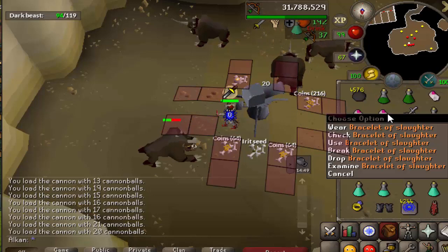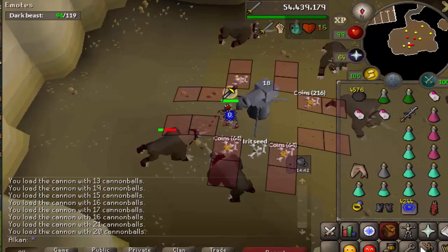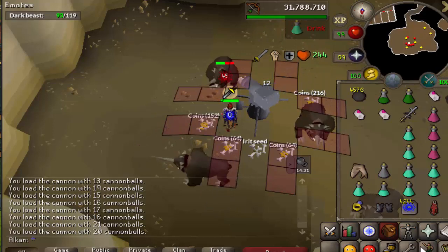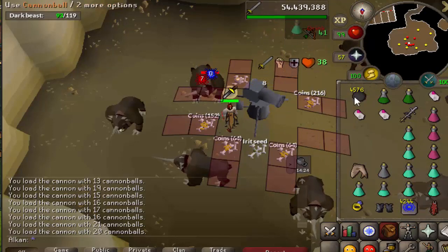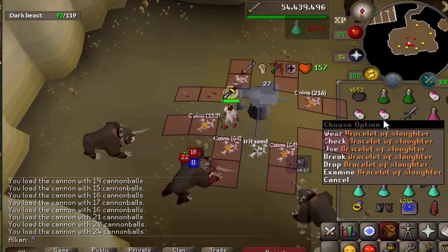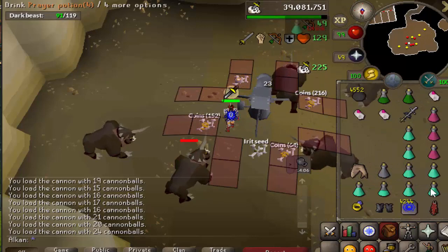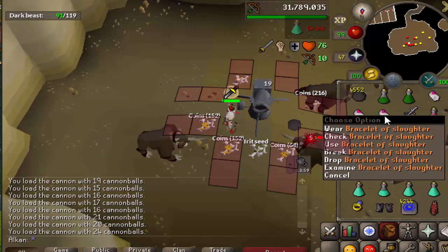One last benefit I want to add for the Slaughter bracelet is this also works on the Cerberus boss as well. I'm being told it works on basically every single boss task, so that's amazing. Cerberus is a unique boss because it's Slayer task only, just like all the others really besides DKs. It's amazing profit per hour if you do that task, and the only reason it's good profit is because you can't camp the boss. But because you can only do it on a Slayer task, it's profitable as hell. And because of these bracelets, you can basically camp it for longer than you normally would be able to.